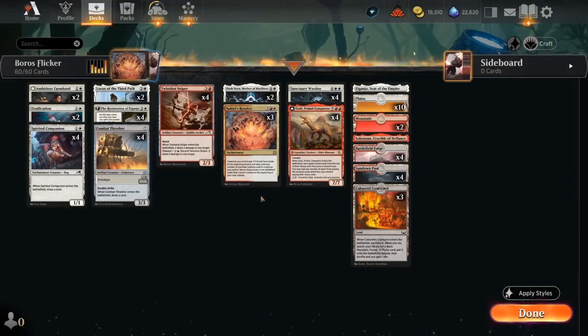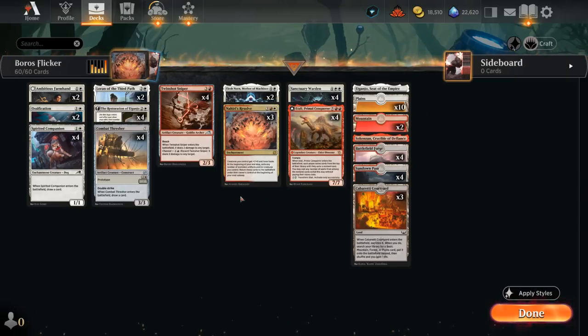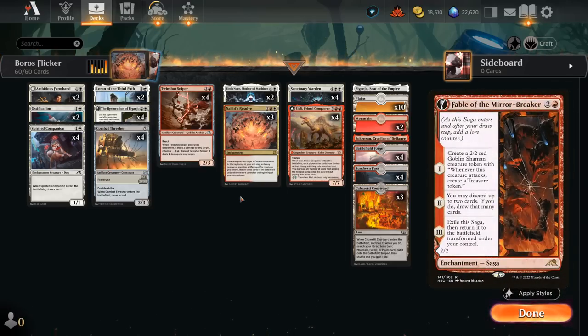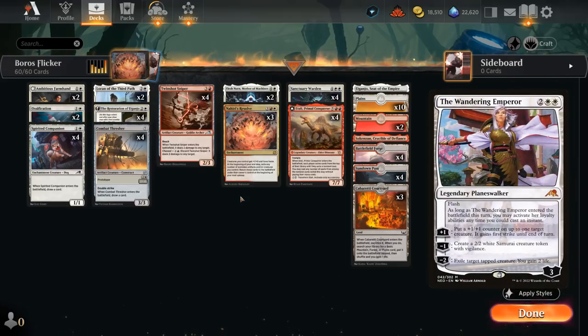Hello and welcome to another Standard Games video. Today we're taking a look at a Red White or Boros Flicker deck featuring Nahiri's Resolve, as suggested by my supporters on Patreon. This is also a deck that's very likely to survive the upcoming ban announcement, as we're not playing with Fable of the Mirrorbreaker, Wedding Announcement, or Wandering Emperor — all cards potentially on the cutting block — but we'll have to wait and see for the official announcement on Monday.